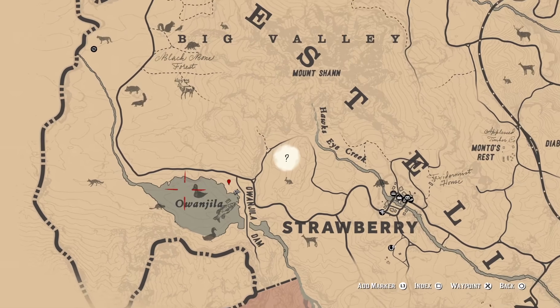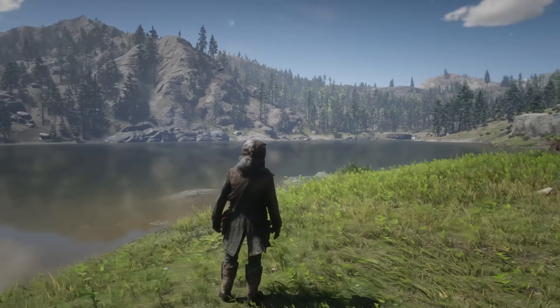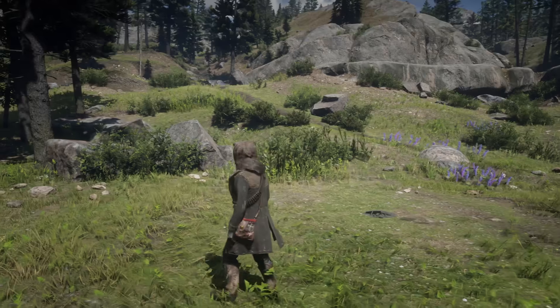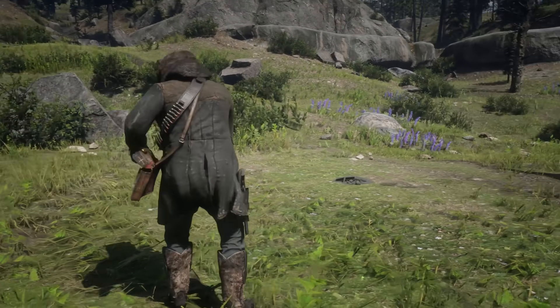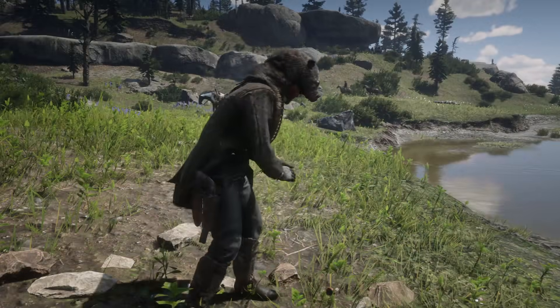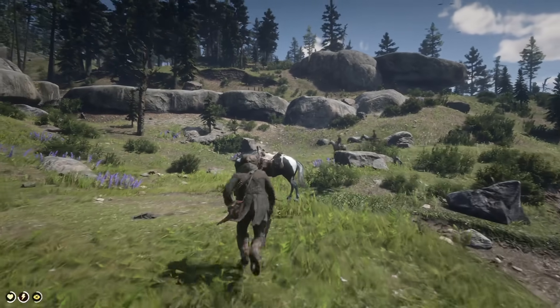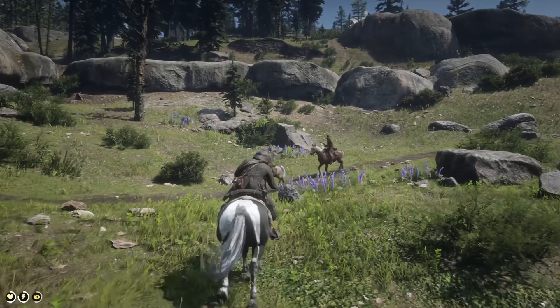Location number eight is going to be Lake Omanjila, which is west of Strawberry. This was the location where for the first time I was able to spawn three moose simultaneously, and one of them was actually a bull moose. I almost managed to lose all my footage of this as I was a little bit excited when it happened, but I do have the last half of the clip. You can actually see one of the normal moose just swimming away across the lake on the left side of the screen at the beginning of the clip.